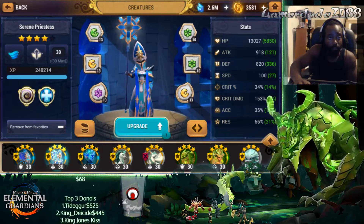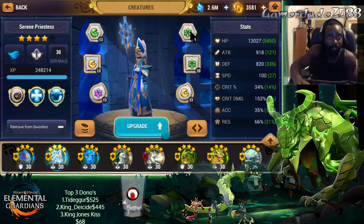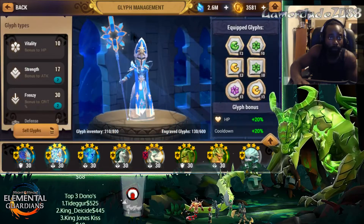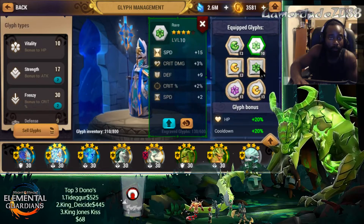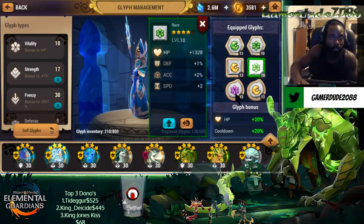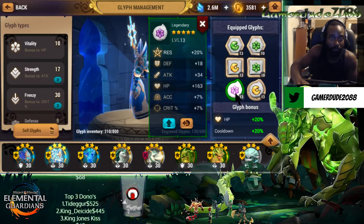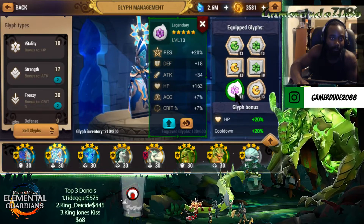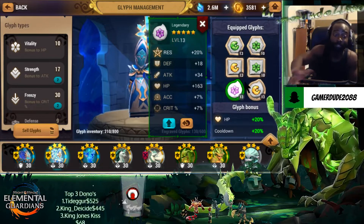Let's move on into our healers. I got the Meditation and Vitality build on her. I don't have anything better than what I have currently because I definitely want to move her off of Vitality. She might end up on double Meditation once I get something better, or if I can run something broken. This particular glyph — honestly, this glyph is terrible, but it had Resistance, and I knew I was going to find a place for it.